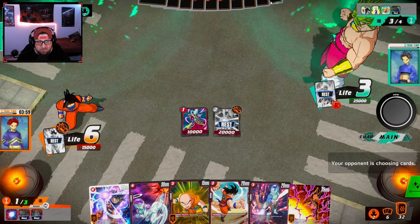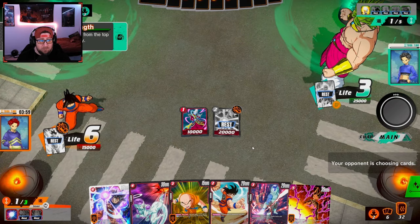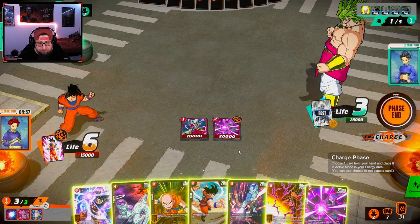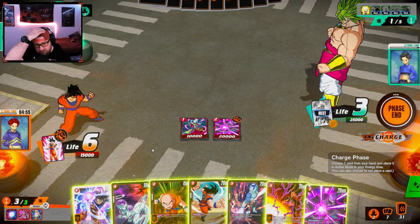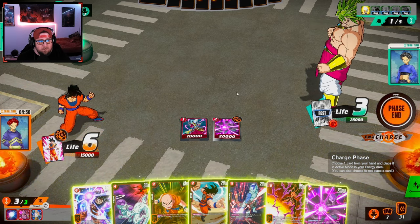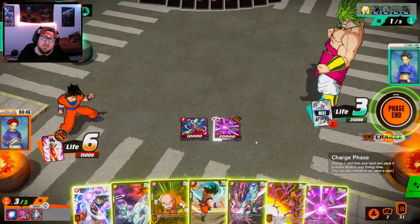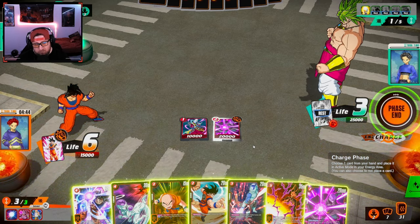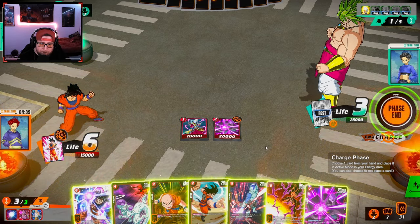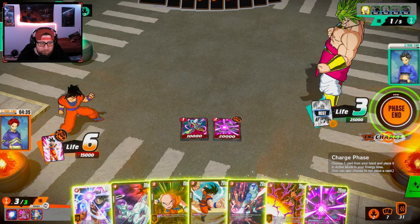Look at all this card hoarding. He plays Vegeta — he's doing Destructive Strength into Gohan, okay. We got another Hit. The question is next turn he plays Son Goku — is the 20k or less affected? Can we do anything with these guys? If I play Krillin I can self-awaken or double Hit.